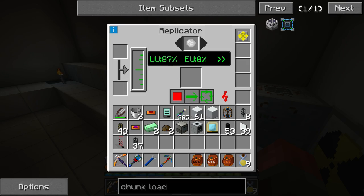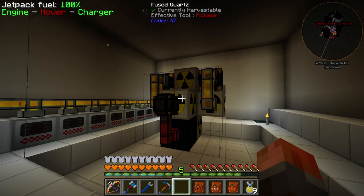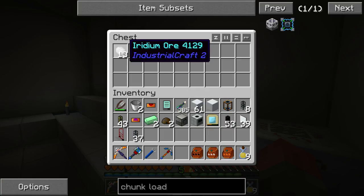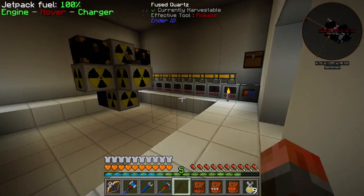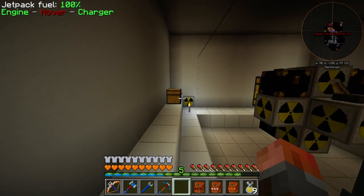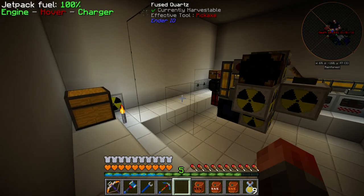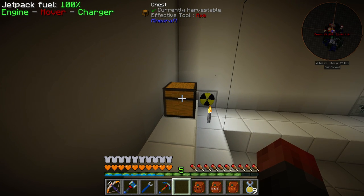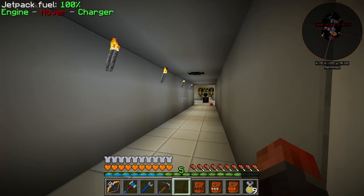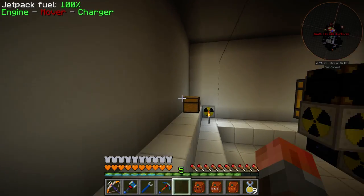This is actually filling up the replicator with UU matter from these two mass fabs. The reactor is keeping up, and I've got thirteen iridium ore out of that process so far. It's still not terribly fast, but now that it's on a server I don't care as much — because I was waiting four hours last night for one iridium. I'm just going to leave that running 24/7 in the background.